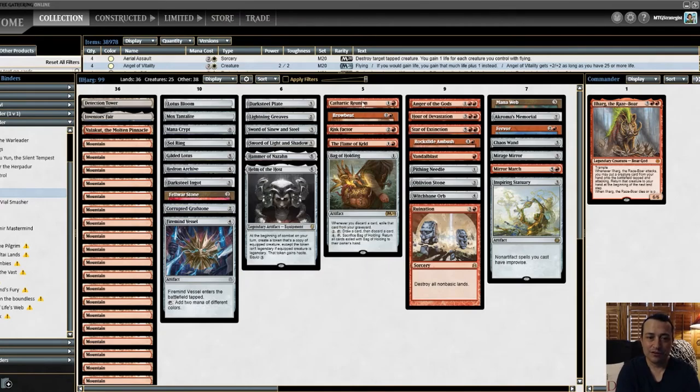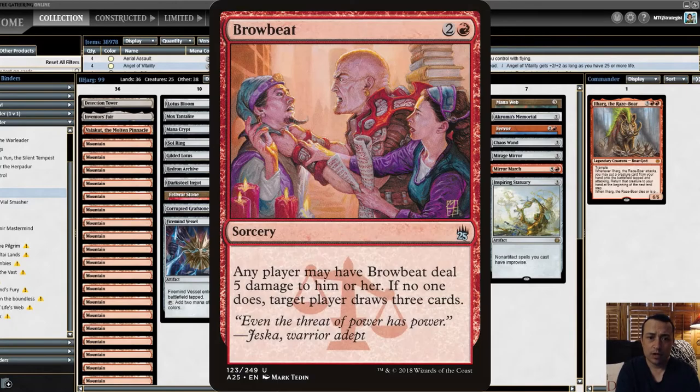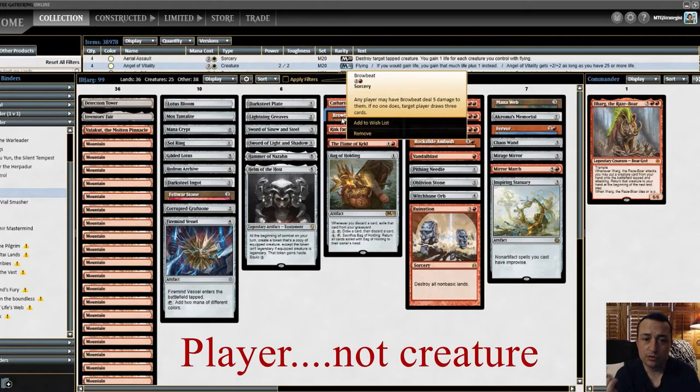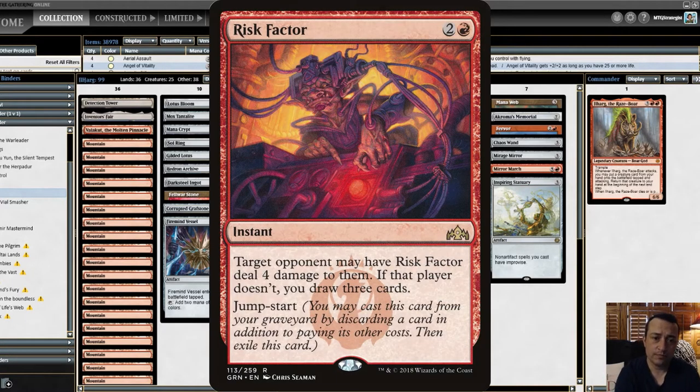Next up, let's look at our card draw. Cathartic Reunion — discard two, draw three. Browbeat — any player can have Browbeat deal five damage to them; of course you'll choose the player with the most life who wants to preserve their total, so you draw three cards. Risk Factor — target the player with the lowest life total, and then you can jumpstart it and cast it again. You get value both ways, either with the four damage or with the card draw.